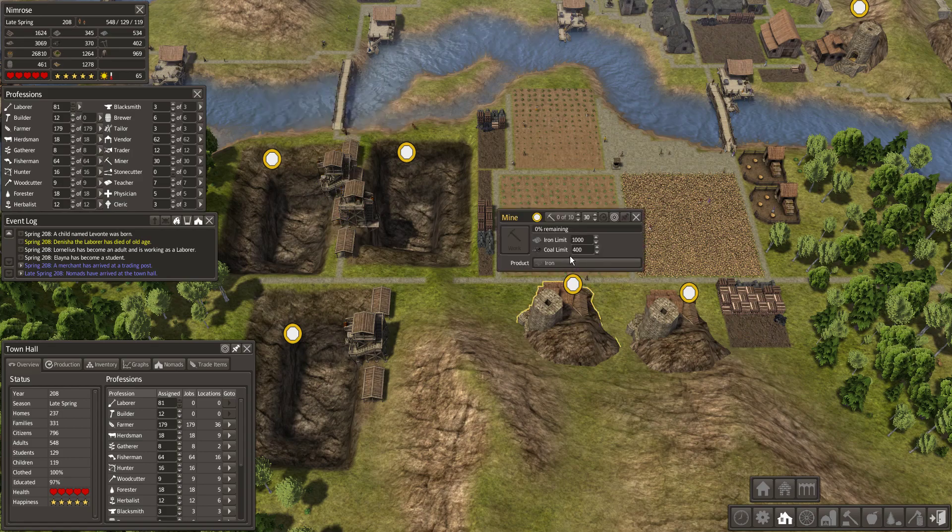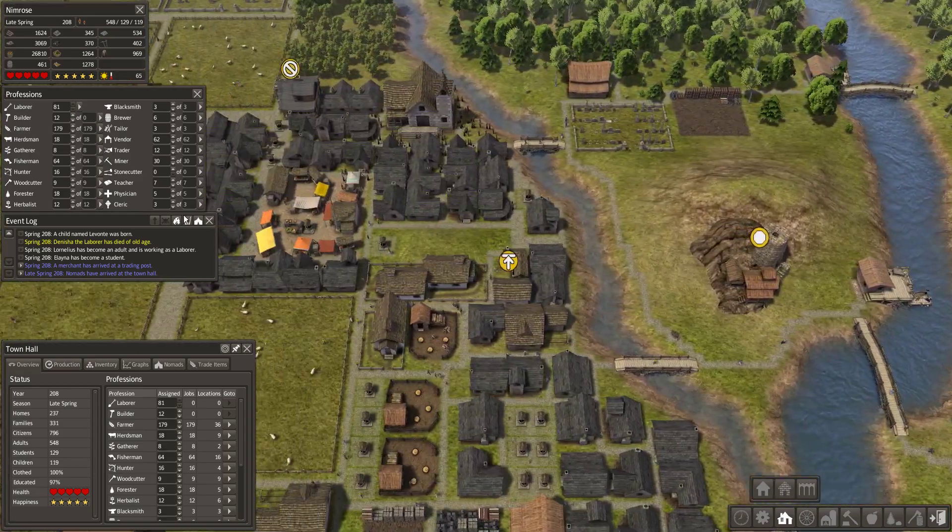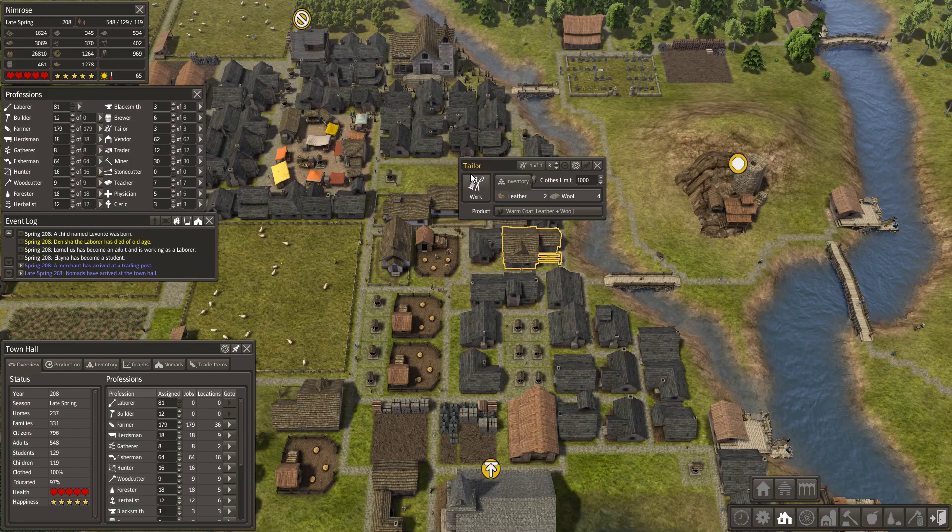Coal is only available from mines. Another important need for your citizens is clothes, which are produced by tailors. There are three different coat types: one produced from leather, one from wool, and the third produced from leather and wool.